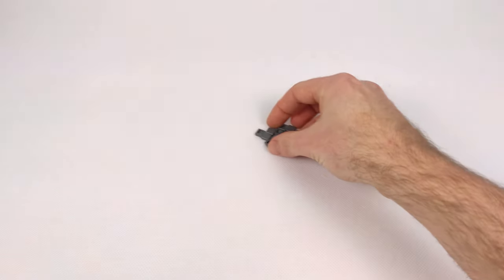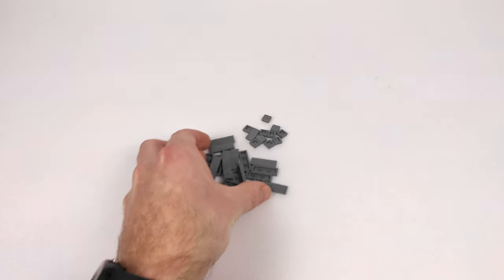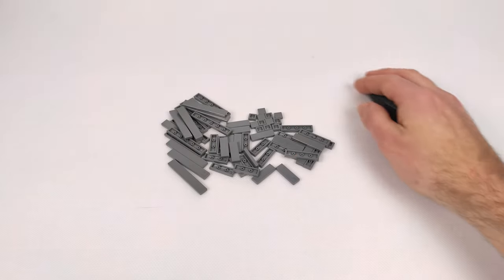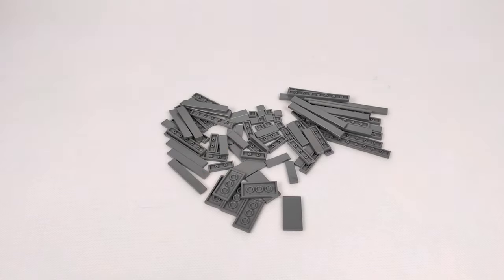Let's start with the tiles I will need for smoothing everything out. We have here some dark bluish grey 1x1s, a bunch of 1x3, 1x4, 1x6, as well as 1x8. I also got some 2x4s for the pylons and even a few inverted ones I had very little of.